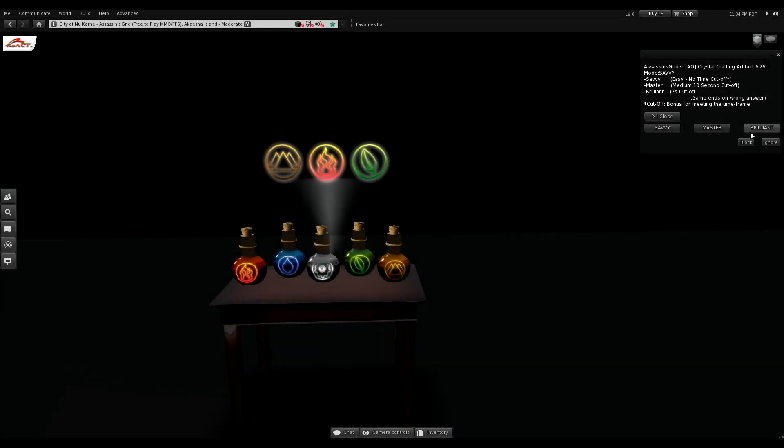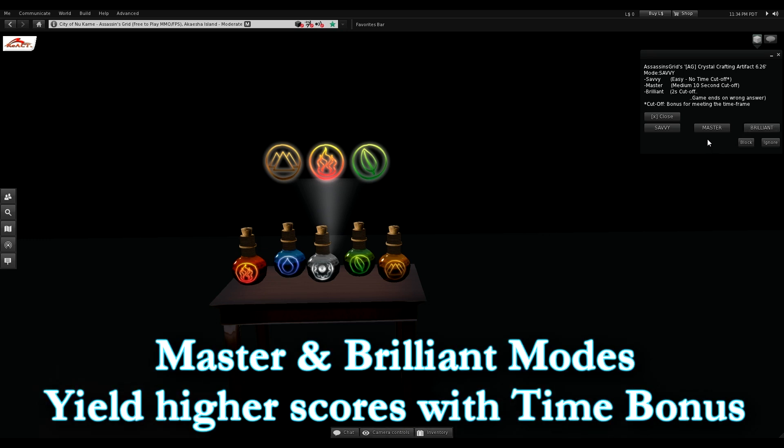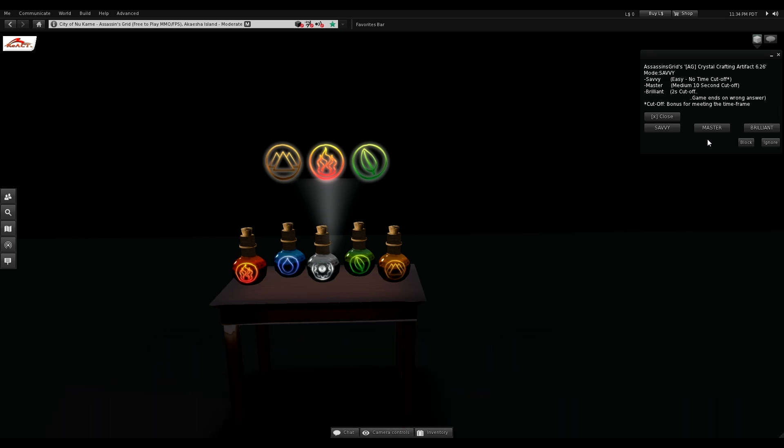The great thing about Master and Brilliant modes is that you will receive something called a time bonus. Basically, the faster you answer a question, the higher your time bonus will be. This time bonus gets added to your current puzzle score.